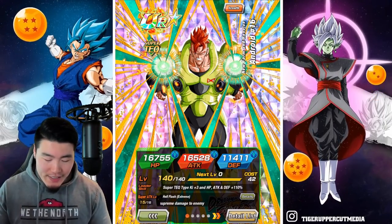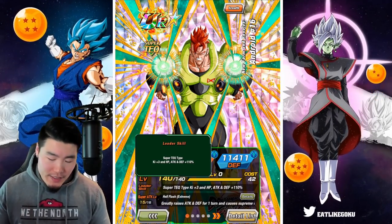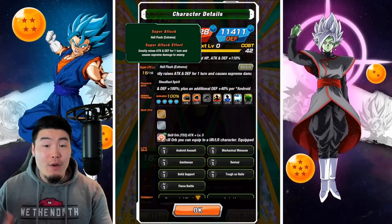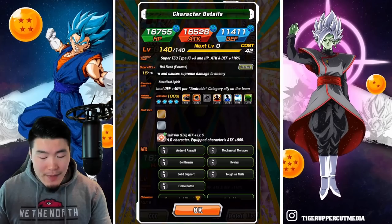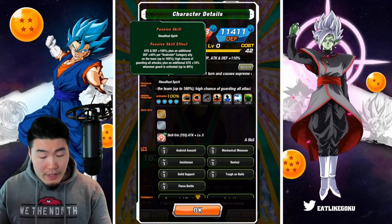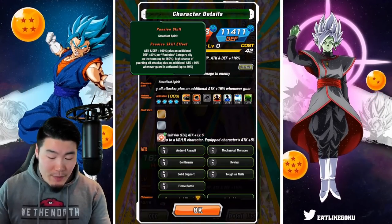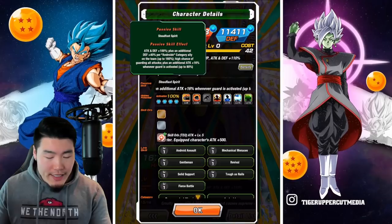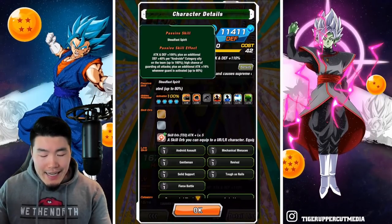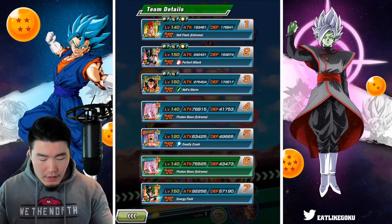Starting with the Android 16. His leader skill is super tech types, Ki plus 3, HP attack and defense plus 110%. His super attack greatly raises attack and defense for one turn and causes supreme damage. And his passive is attack and defense plus 100%, plus an additional defense plus 40% per androids category ally on the team up to 160%. High chance of guarding all attacks, plus an additional attack plus 16% whenever guard is activated up to 80%.